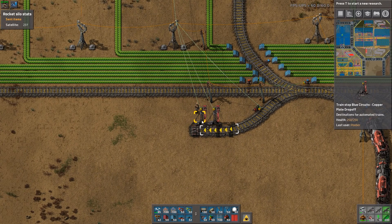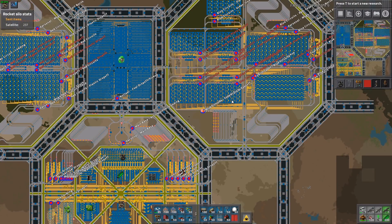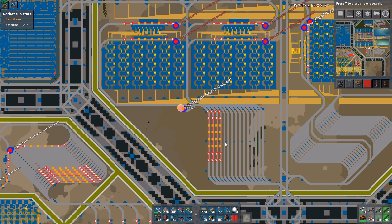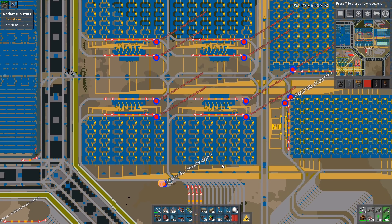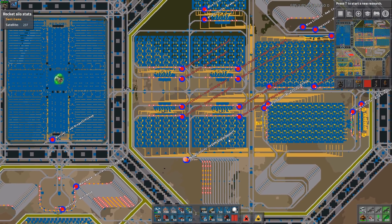How this fake train stop works is that we have our stations set to enable/disable if the plate count is greater than or equal to four — which is how many factories I have going into the blue circuit factory. When we have greater than or equal to four of my factories that have a train in their stop, this train station will turn on, allowing the train to continue on into the stacker. Once a train leaves the station and opens up, the train will then bypass the fake train stop because it will be turned off, and go onto the train station that is actually open. This allows prevention of weird train pathing and makes sure all trains go into the correct stacker and will always go to the train station that is open.